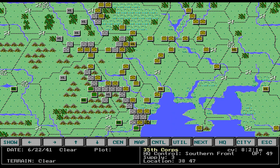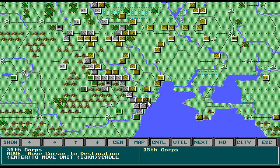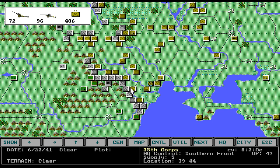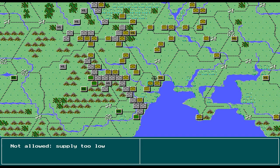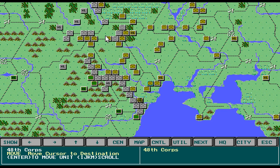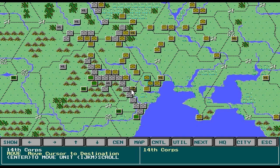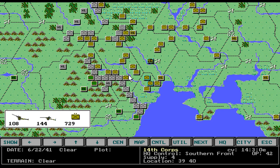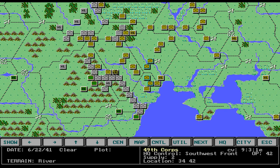The best way to do this: if their supply is 3, you can move them that many hexes. I can move this one 3 hexes. This guy has a supply of 4, so 1, 2, 3, 4. The maximum you can move an infantry unit is 5 hexes no matter what their supply is. This one is supply of 4 — 1, 2, 3, 4. Supply of 2, so 2.